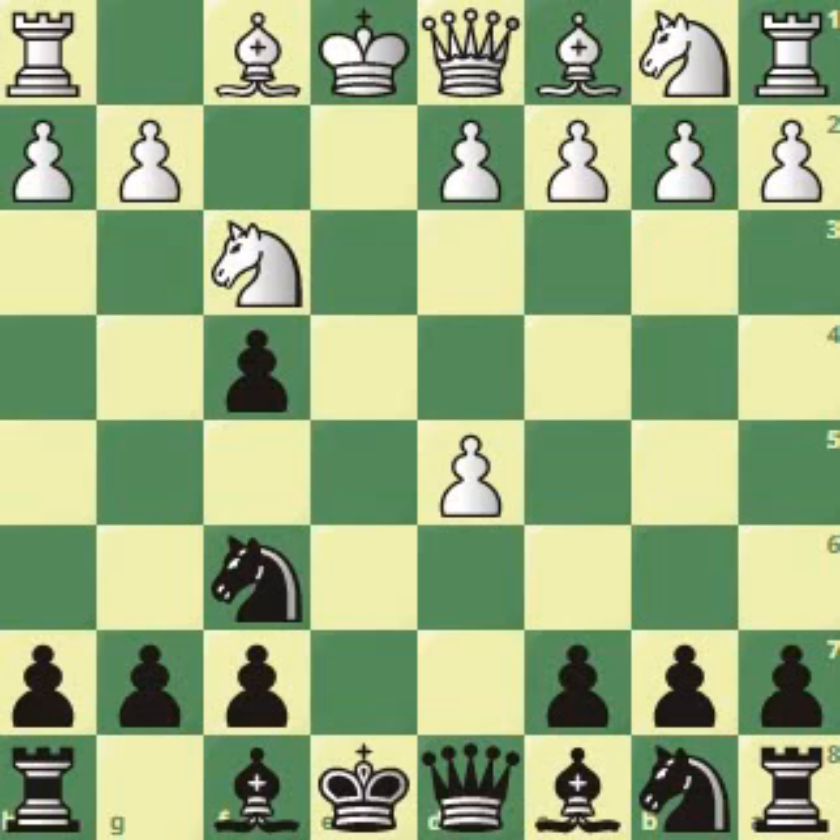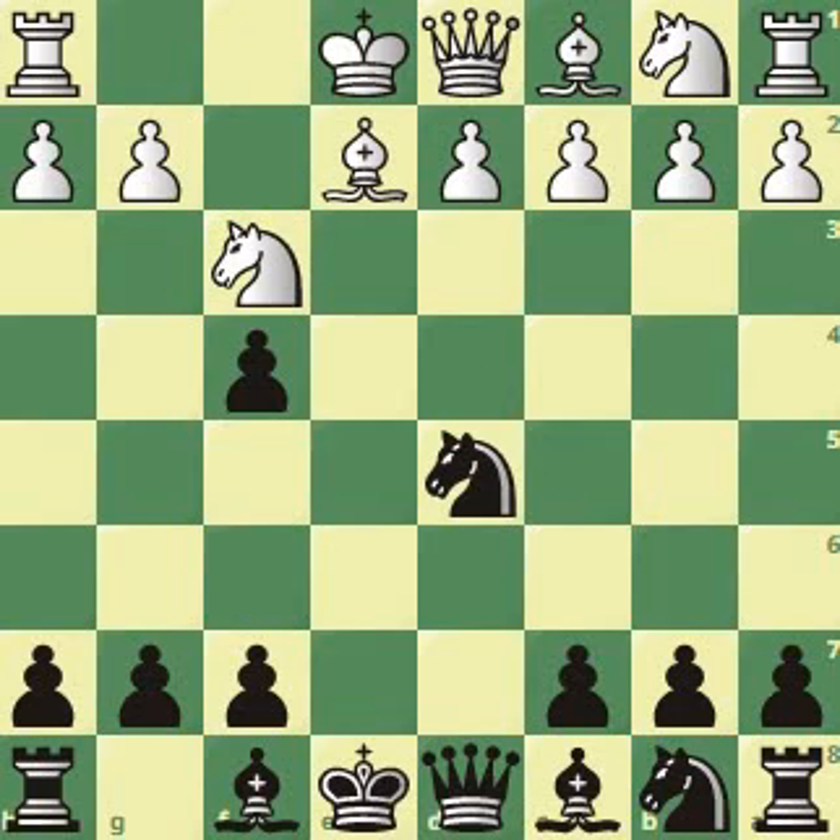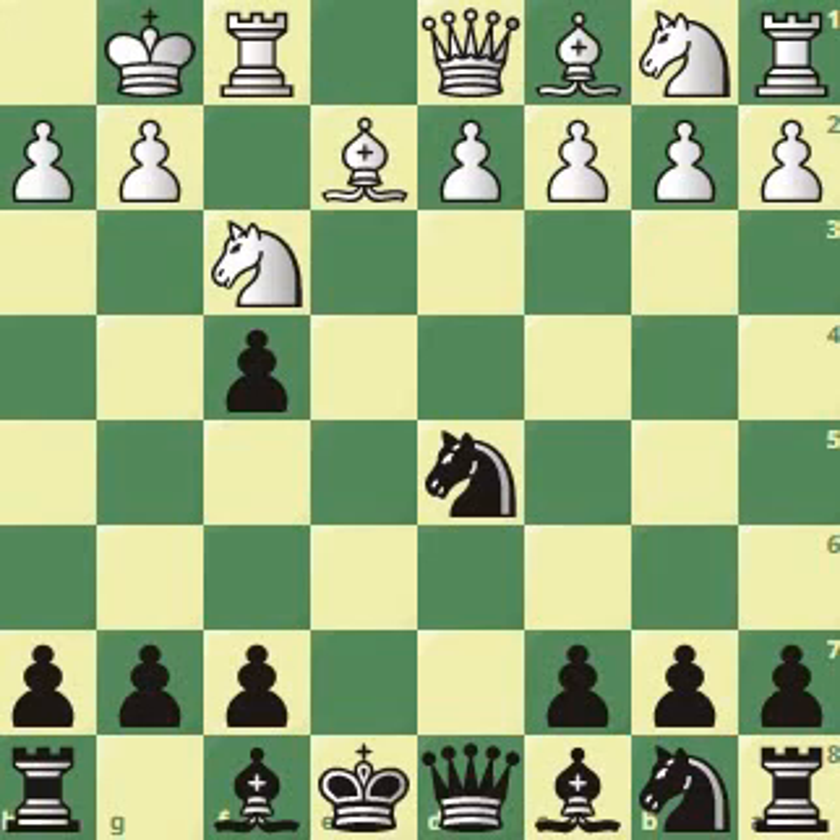Let's see how to handle it if white plays the most passive reply: bishop takes. Take the pawn with the knight, and after castles, white is prioritizing king safety. Black, however, can already start an attack. h6 — the idea is to play g5 and then g4 and so on. The pawn on f4 will be supported and will be a thorn in the back of the white player.